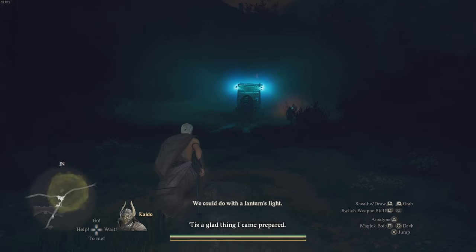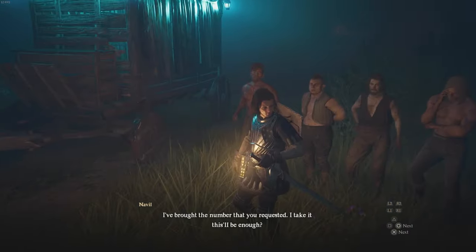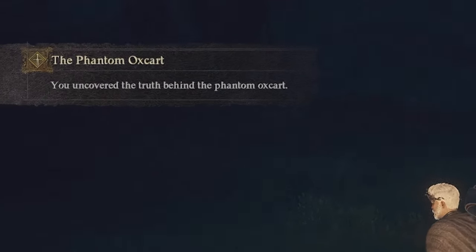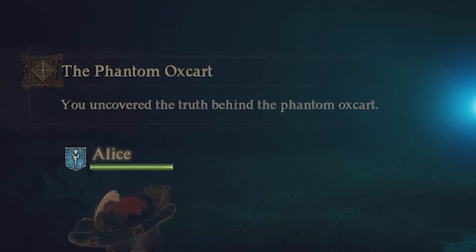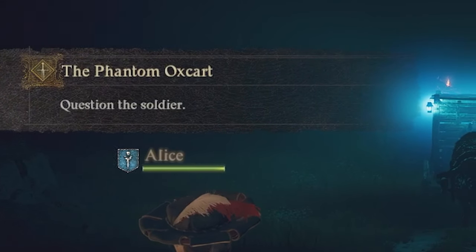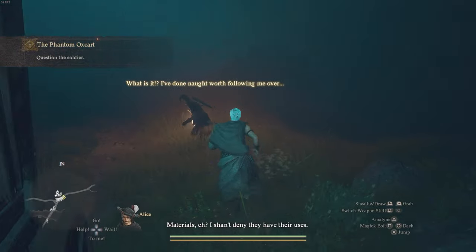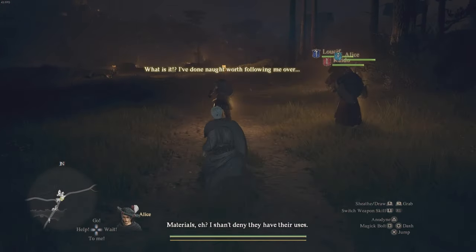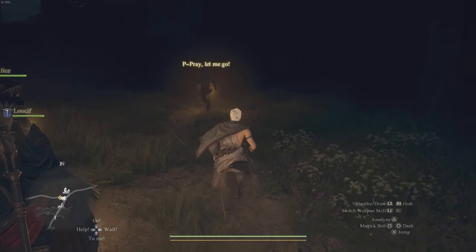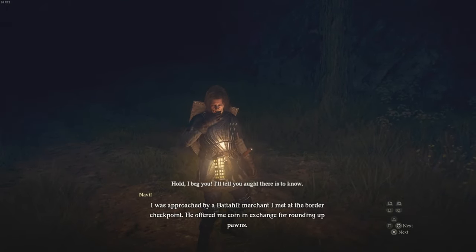If you just come here at nighttime, the cart will be here. Once you get here for the very first time, you'll see the cutscene with the pawns and the soldier. You'll have to discover the truth about this just by witnessing this cutscene. Then you'll be instructed to question the soldier. The ox cart will leave and the soldier will make a bit of a run for it, but he won't run far — just follow him up the road and a few seconds later he stops, then question him.